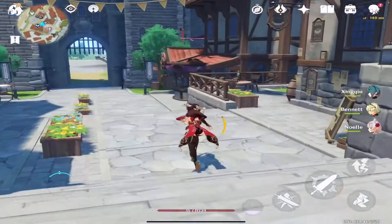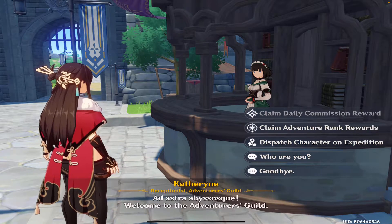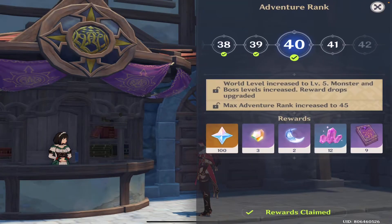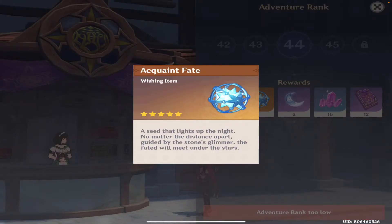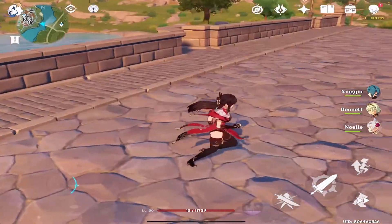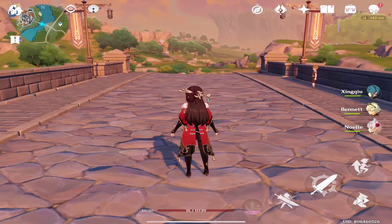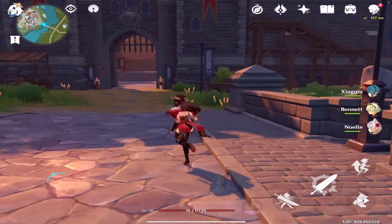As you progress through Adventure Ranks, you can score free Primer Gems by going to the Adventurers' Guild and doing daily commissions, which give you 60 Primer Gems every day. You can also claim Adventure Rank rewards — for example, reaching AR 40 gives 100 Primer Gems, and some ranks reward Acquaint Fates. If you haven't collected all Geoculi and Anemoculi, upgrading Statues of the Seven will grant Primer Gems — each statue has a max level of 10, giving 10 Primer Gems per level, for about 200 Primer Gems total. You can use the Anemoculus and Geoculus Tracker from the Reputation Store to help find them.